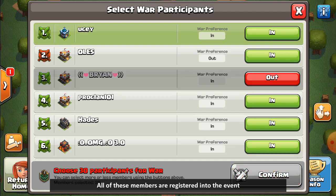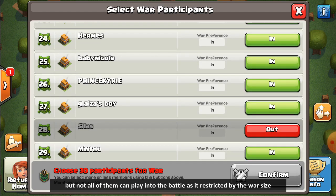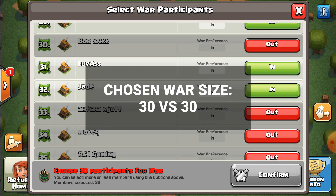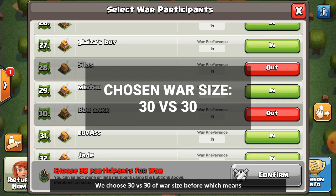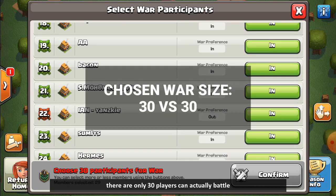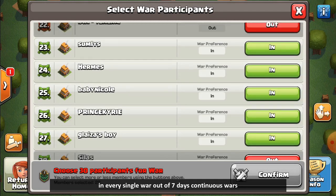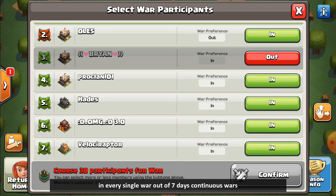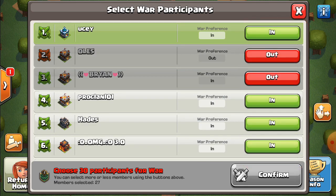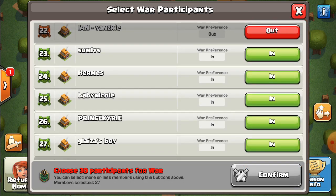All registered members are in the event, but not all of them can play in battle — it's restricted by the war size. We chose 30 vs 30, which means only 30 players can actually battle in every single war across the seven days of continuous wars. Now select which members you want to remove by tapping red next to their name.